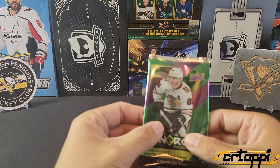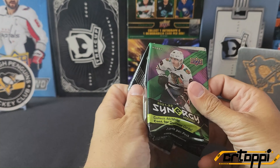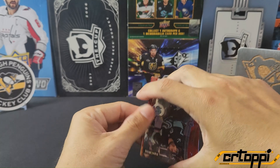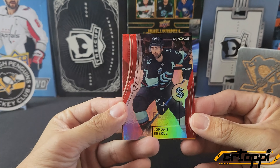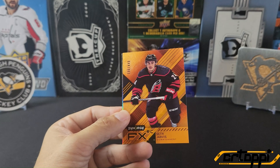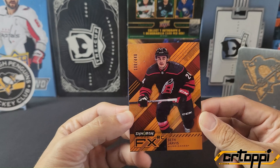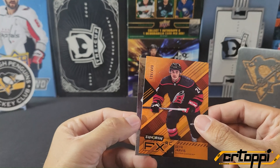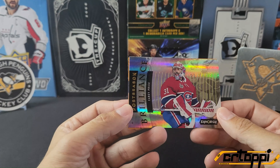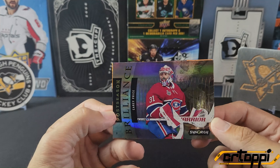It's our Synergy pack. We got Jordan Eberle, and it's not the bounty. We have a Seth Jarvis out of 449, and behind him is a postseason brilliance of Carey Price. Hopefully Carey Price can come back next year — I actually do miss seeing him in net.